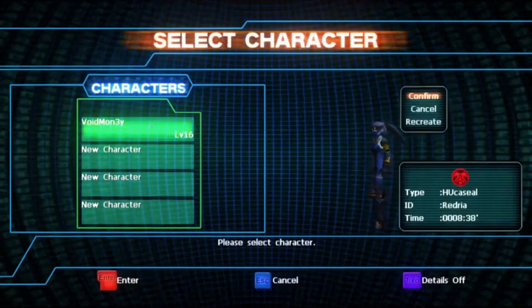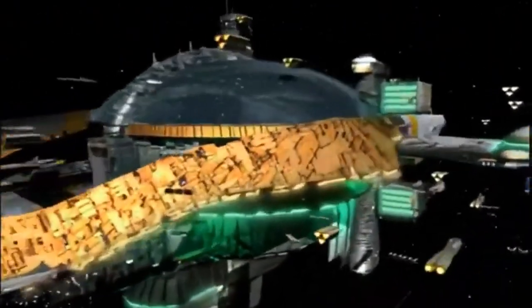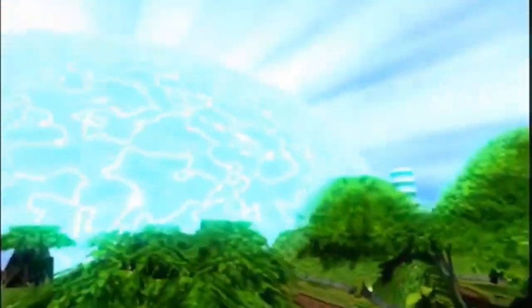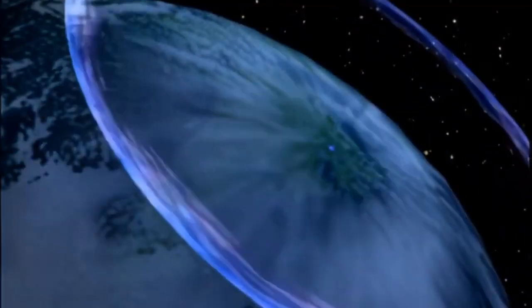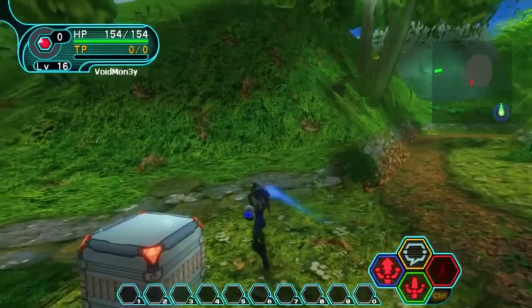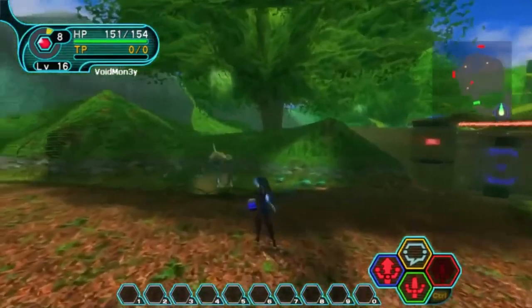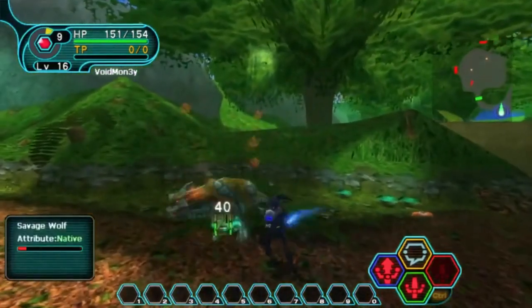Hey guys, what's up? Our story begins after arriving at the orbit of planet Raggle. The Pioneer 2 ship was met with a large explosion coming from the surface, and were unable to get in contact with the colonists from the Pioneer 1 ship. Naturally, the government calls on the help of members of the Hunters Guild to explore the surface of Raggle and see what's going on while attempting to make contact with the colonists.